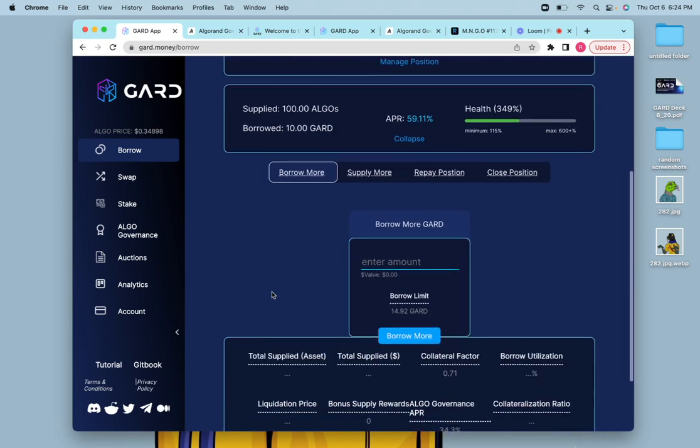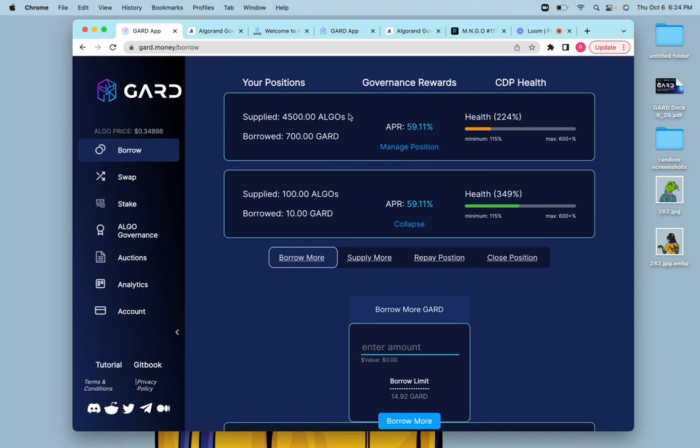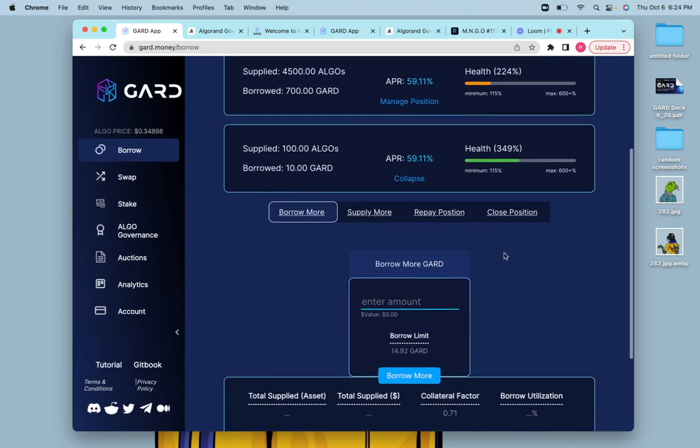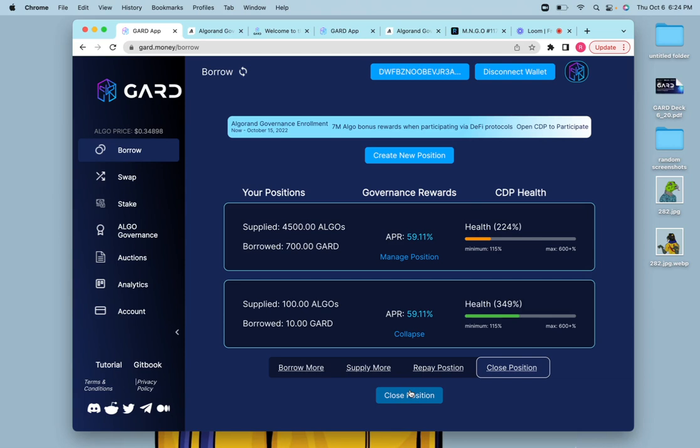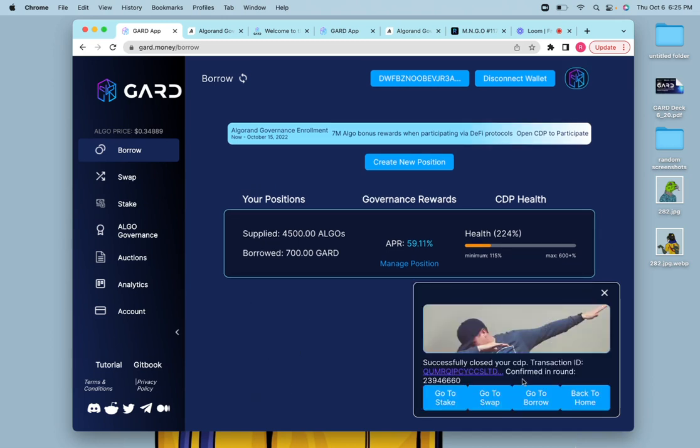Go to Manage Position and here are the different options. You can borrow more Guard against a position, supply more algos, repay the position, or flat-out close the position. I'll close this position since I've already opened another one earlier that we'll use for governance exposure. I'll hit Close Position, make sure my wallet's open, sign into it, confirm the transaction, and the position is closed once it goes through. Success.